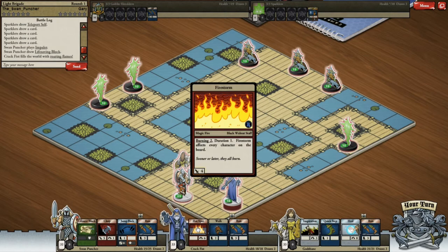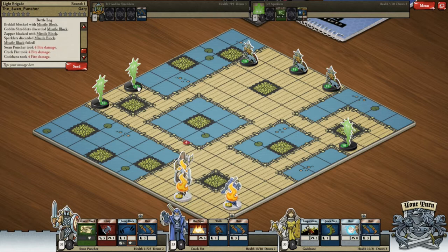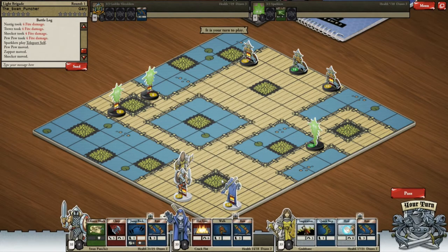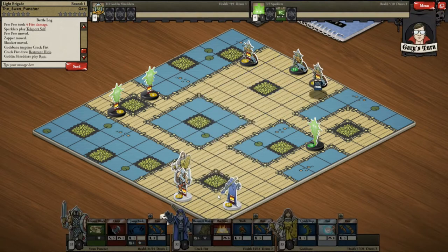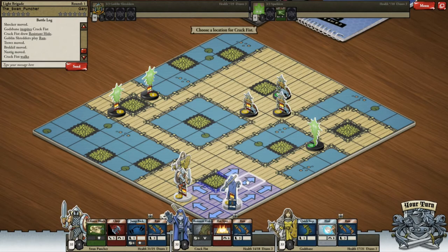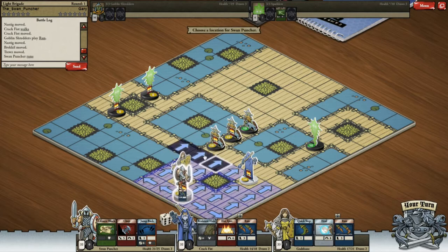Let's start off by burning everyone. Okay, that guy blocks it, that guy blocks it, someone else doesn't. There are a few missile blocks going on. We want to give inspiration to the wizard because he's more likely to get useful cards. He got Resistant Hide, so I don't think they do only electrical attacks — we're not going to be too worried about that, as long as they target the wizard.